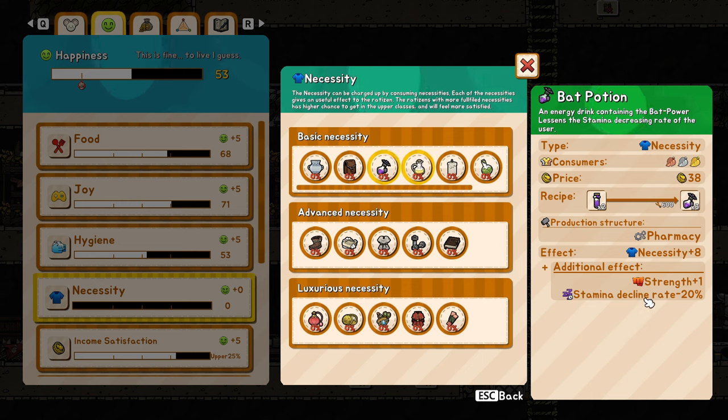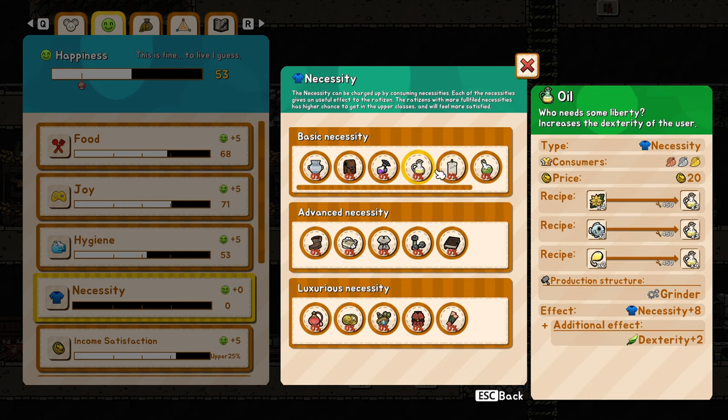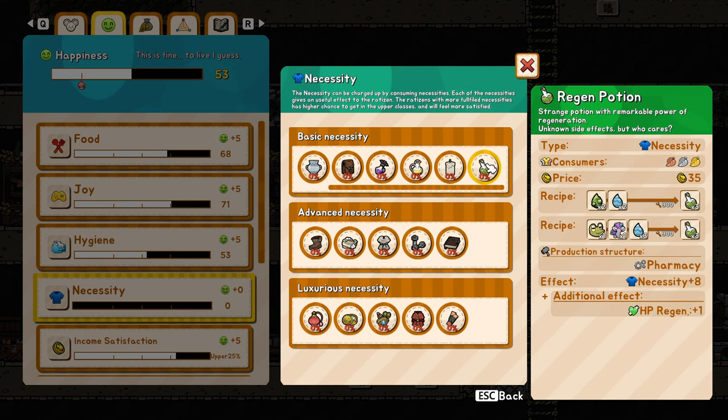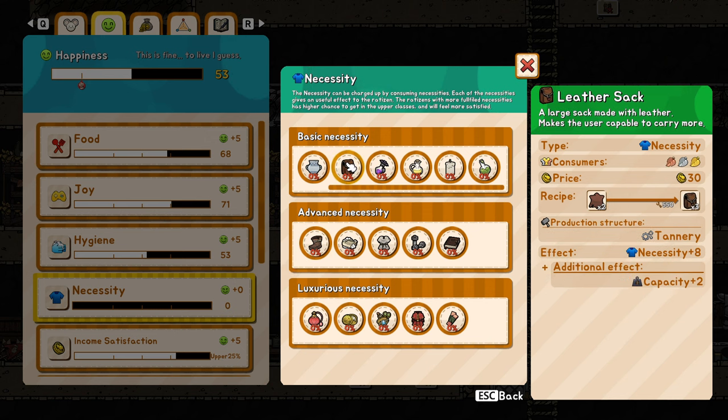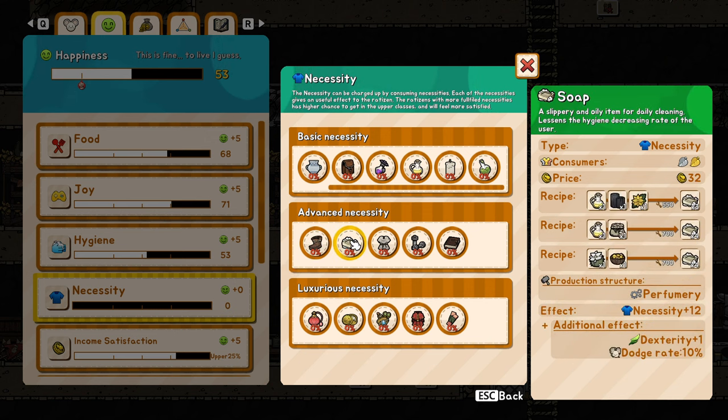The bat potion: stamina decline rate plus strength is massive as well. The coil will also increase their dexterity. Then you go to the advanced ones — it's not very clear what it means, I just think they need to have them once, buy them once, and then they have them forever, or maybe they lose them if they die. The shoes are super important: if you have shoes with a leather socket it's going to be a massive improvement.